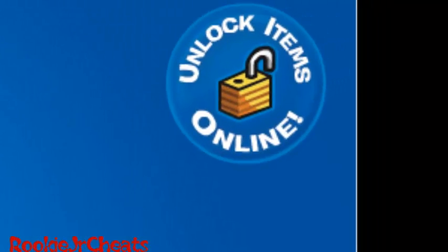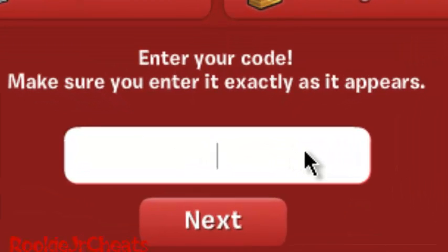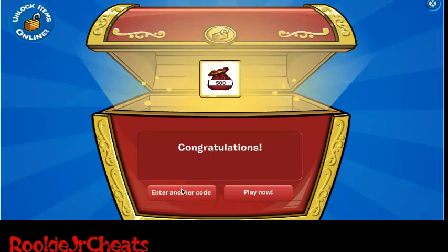Alright, now you want to click Unlock Items Online. And as soon as this loads, now you want to enter T black right there. Click Next. There's 500.